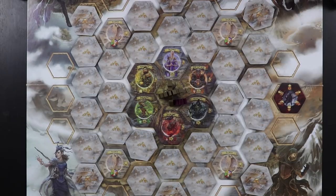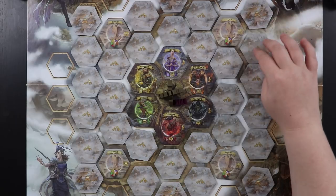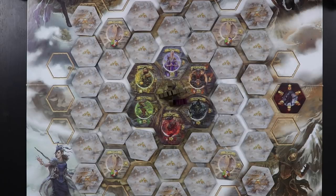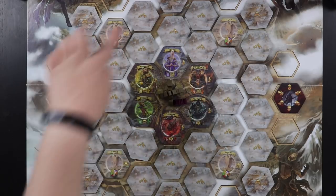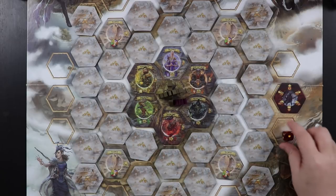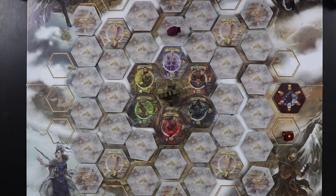In Archmage, the warlord actually goes first. His movements are determined by two die rolls — one to determine which direction he's going to move, and the other to determine whether he goes clockwise or counterclockwise around the ring he is on. The warlord alternates which ring he travels on each turn. He's going to start on the inner ring, so we rolled a die and got a one, so he's going to go here. Then we roll again and got a six, so he's going to move clockwise. His movement is similar to ours in that he will have five movement points.